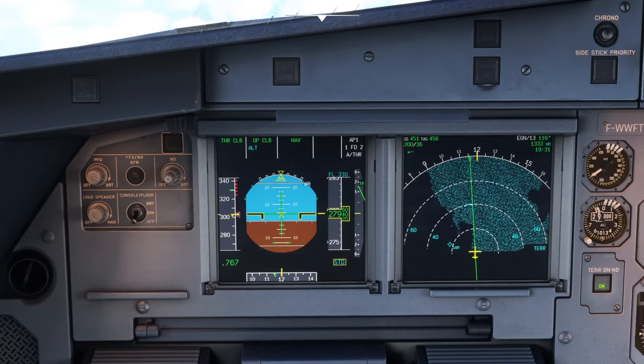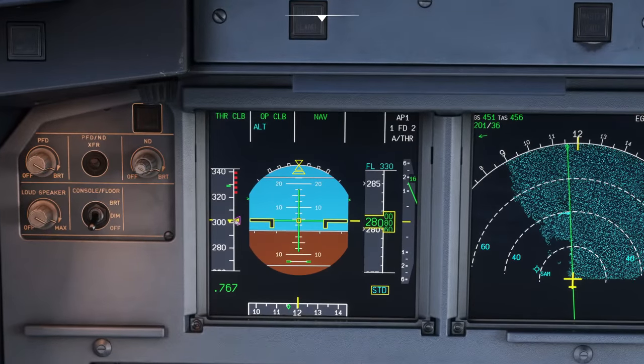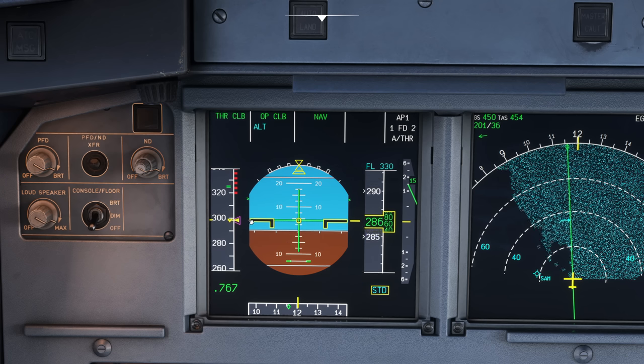We also get to go quicker because the air is thinner higher up. Our indicated airspeed here is about 300 knots, but you'll notice as we climb it's starting to reduce — we cannot maintain 300 knots indicated airspeed as we go higher. The Mach number starts to come into play. As we climb the air gets thinner, so we have to fly faster through the air, but the indicated airspeed actually reduces. Our true airspeed is currently 454 knots.